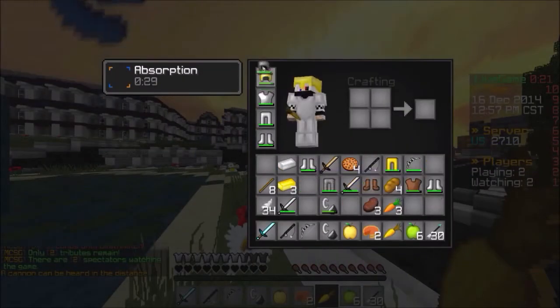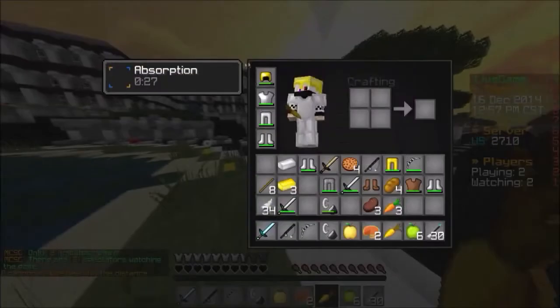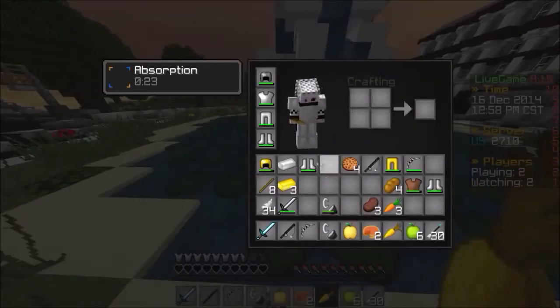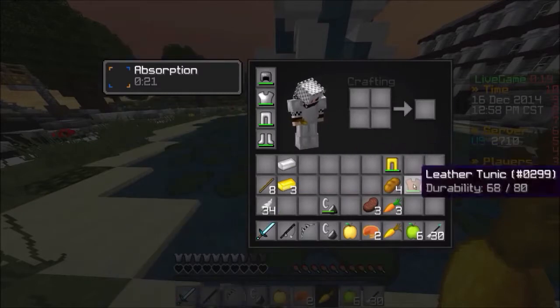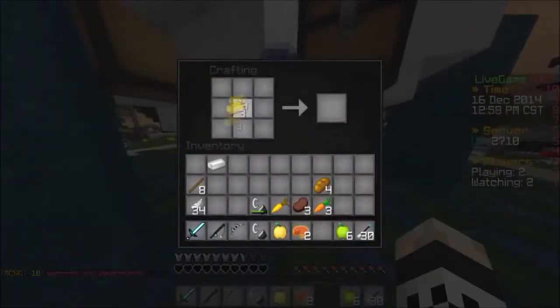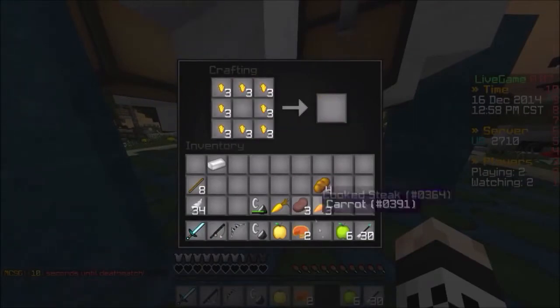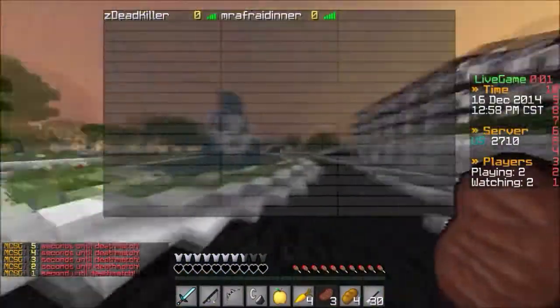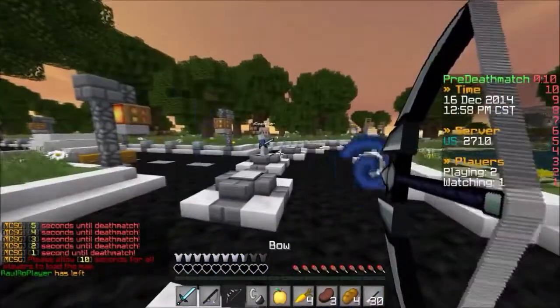Someone just died — the last person just died. Now it's just two people, one-on-one in the deathmatch. My clicking skills are not on point, my hands are so cold. Let's throw all this out. I think we can craft golden carrots — yeah, we have enough. There we go, all right. So who's our opponent? Z Dead Killer.